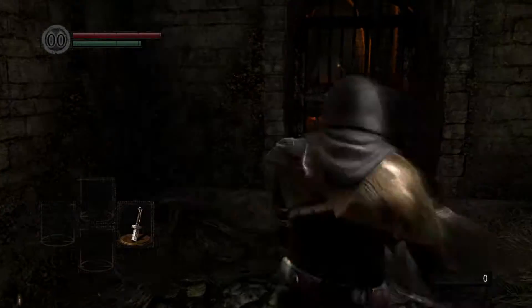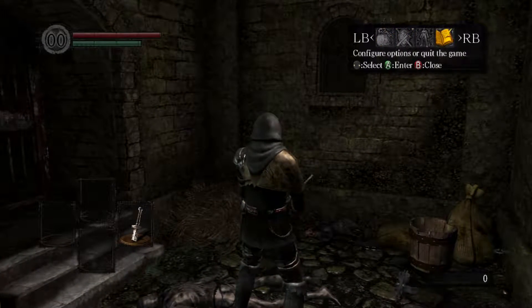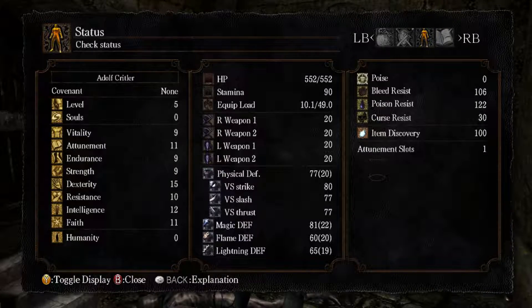I've got to remember the controls to this. Oh my god, this steady FPS is cancer. So our character, his name is Adolf Kretler, because I'm playing a thief build — get it? Because I'm really funny.